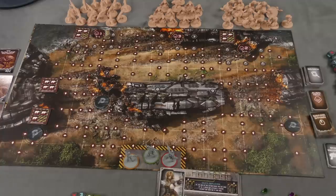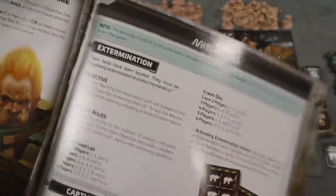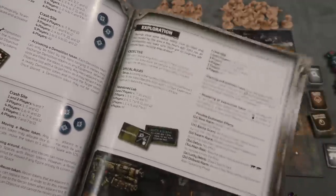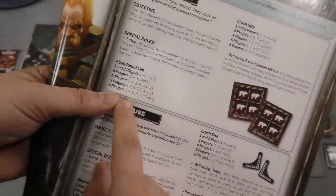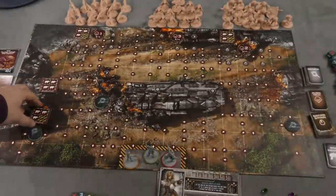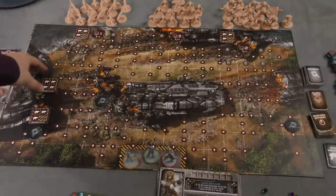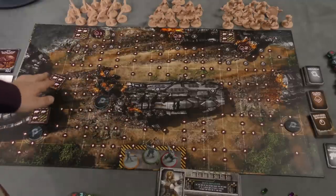In this game, you're going to play with one of the two sides of the board, and then you're also going to pick a mission. I have set up here the extermination mission, but there's also a capture mission, demolition, recon, and exploration. Each one has some slightly different rules. Depending on how many players are in the game, it will add these different tokens on these different numbers. On this mission, basically the players are going to have to go and blow up these four spots — that's how the extermination mission works.